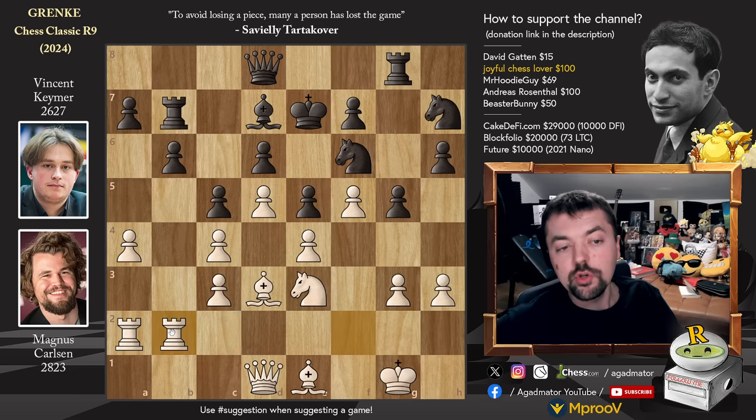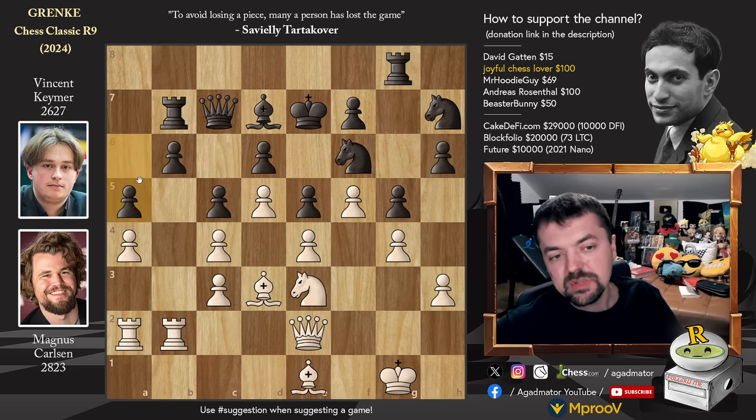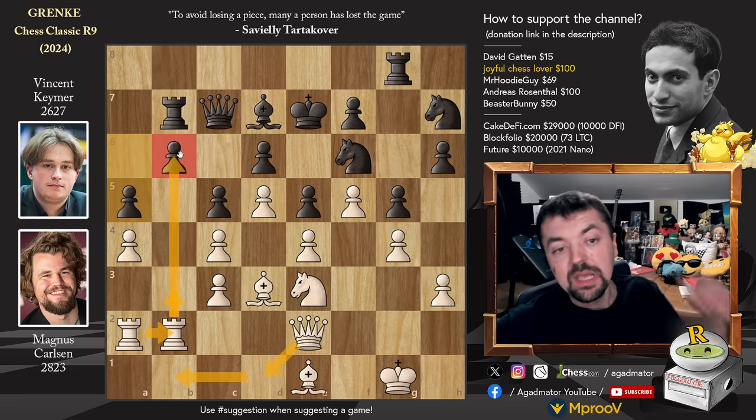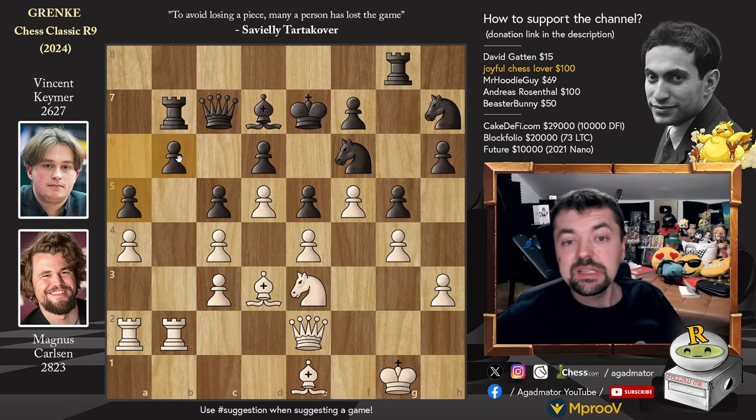Rook f to b2, shifting the attention towards the queenside. Queen to c7, we have pawn to g4 and pawn to a6. Queen to e2 and now pawn to a5 - Vincent closes the position on the queenside. The only way to make a breakthrough here is either to have a triple battery on the queenside and capture the b6 pawn, but black is always in time - move the bishop, put a knight on d7, the b6 pawn is defended. So really the only way to make progress is to push the pawn to h4, but that requires preparation.